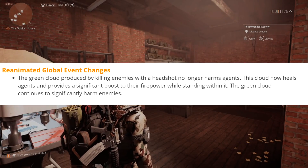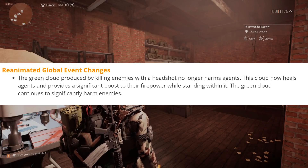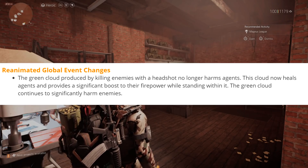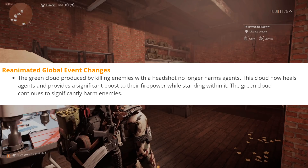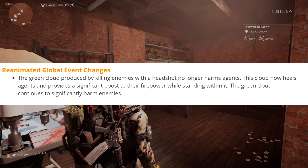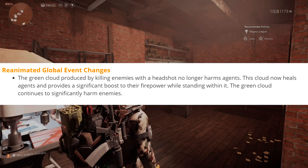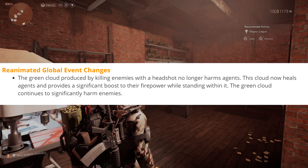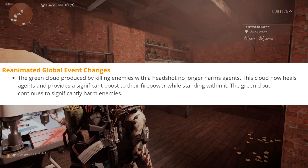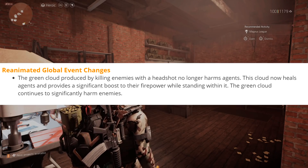There are also changes to the Reanimated global event. The green cloud produced by killing enemies with a headshot no longer harms agents — instead it now heals agents and provides a significant boost to their firepower while standing within it. The green cloud still significantly harms enemies. This is a cool change from the original Reanimated event, and should make it a lot better.